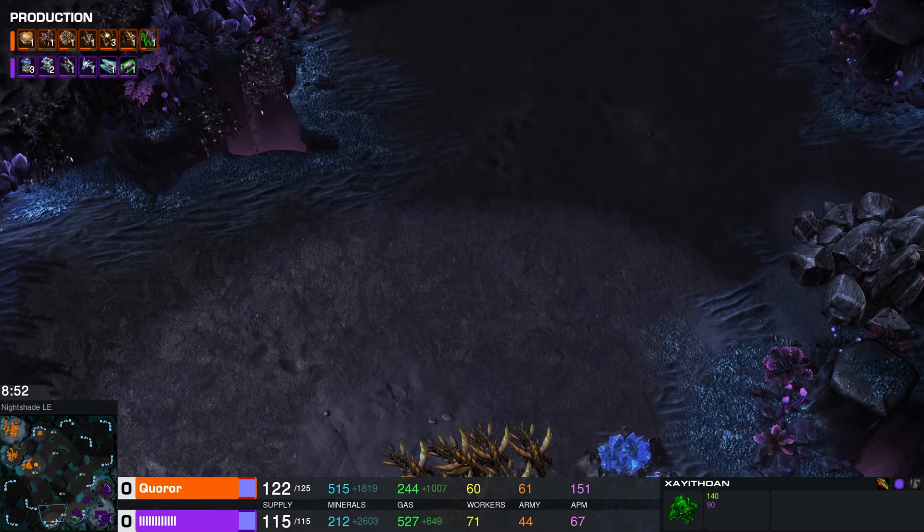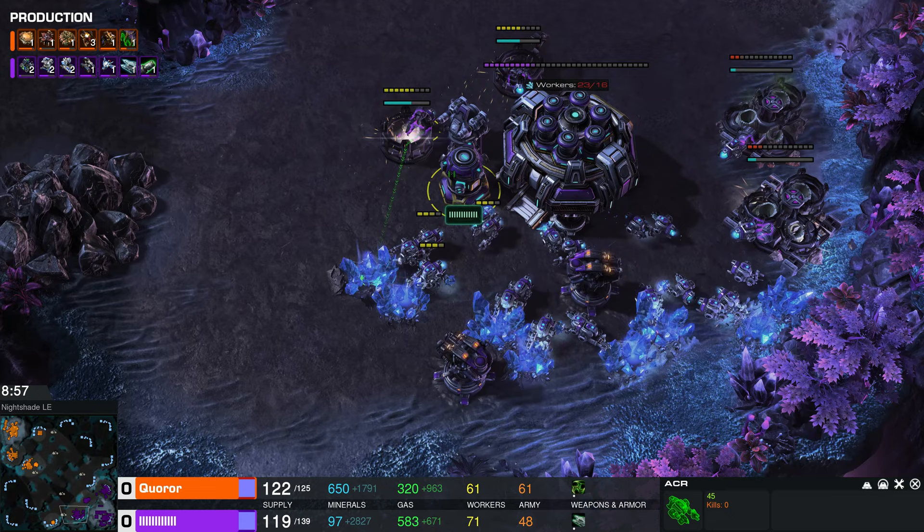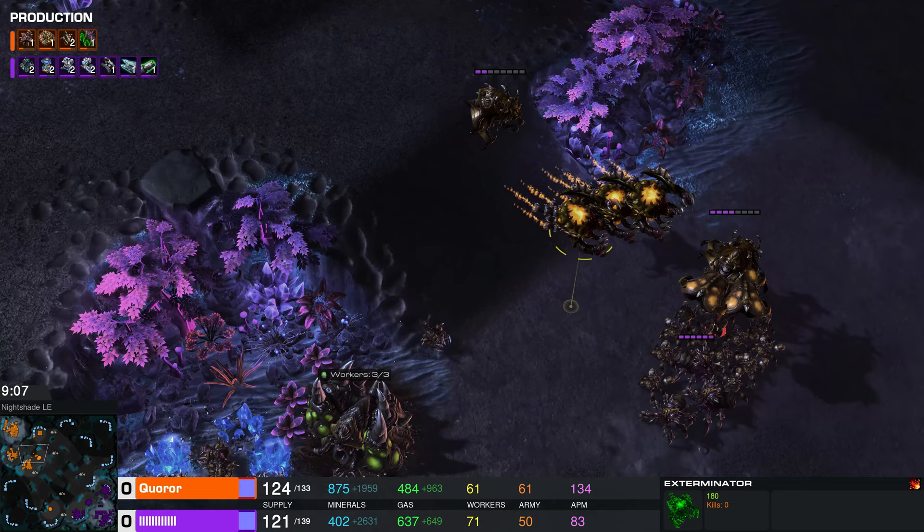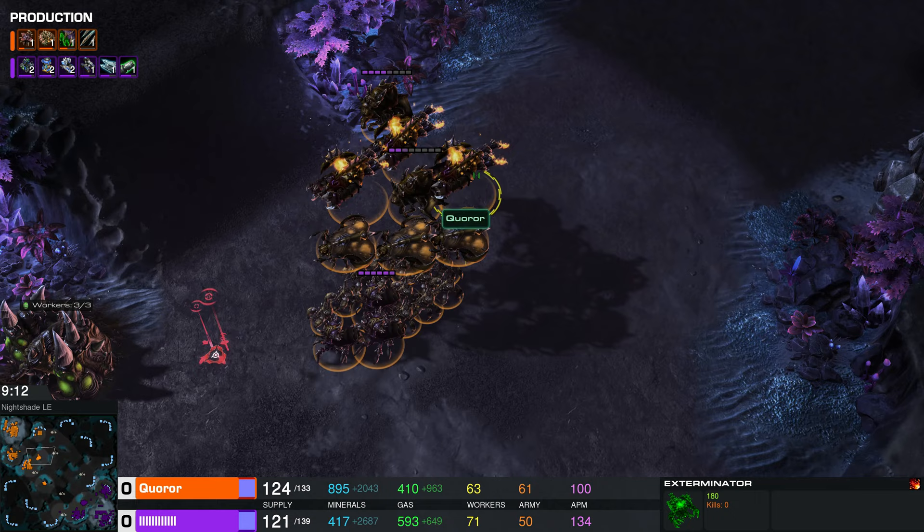The processing core has that mining priority ability — it's a bit like dropping a mule, except that if you let your energy build up, you can't suddenly drop four of them like you can with Terran. Quarar is looking to take a fourth base and he's got some raptors hanging around on the left side looking to strike. Quarar just added the exterminators — it's kind of an irony that a bug race would have a unit called the exterminator.